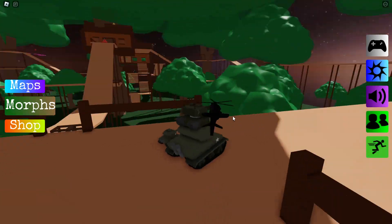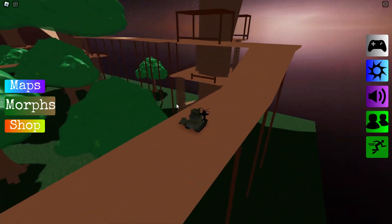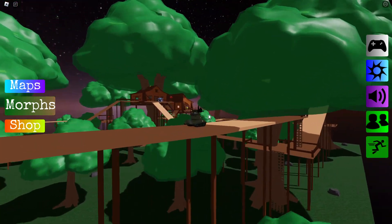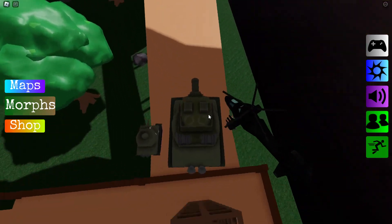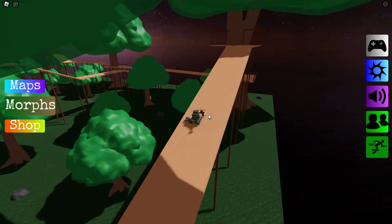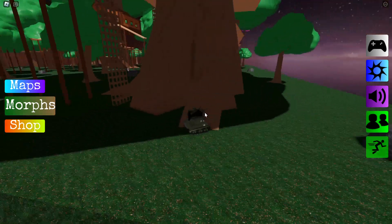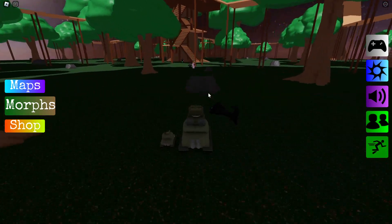Nothing over here. I wish they added a little bit more to the treehouses — it's just a connection of pathways, roofs, and buildings, and that's just about it for this map. Kind of disappointing, but I'm still surprised that zombies can build this. That's impressive, but it's not good at the same time because if they can do that...